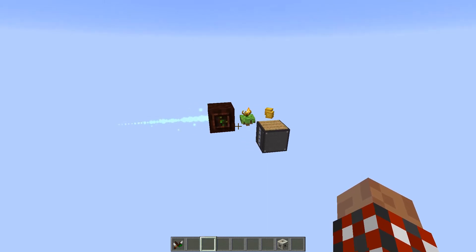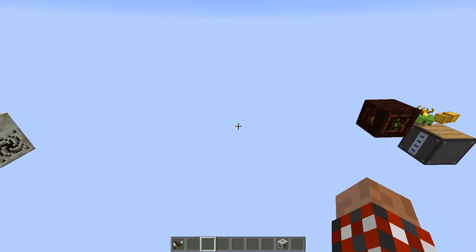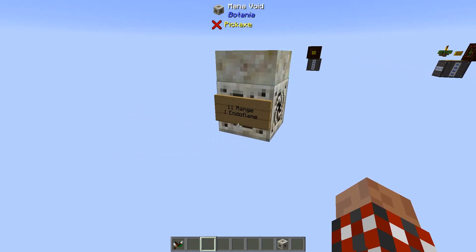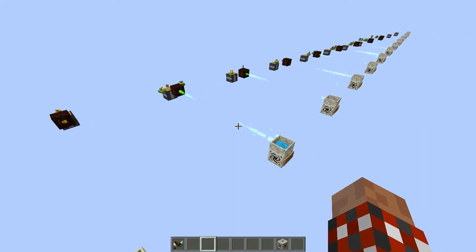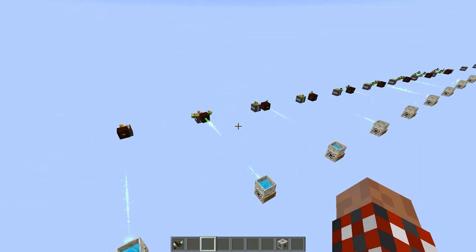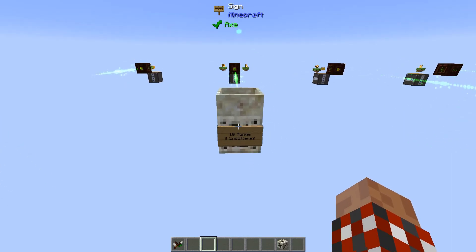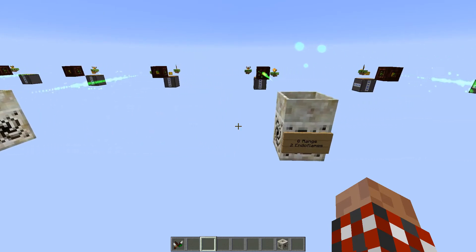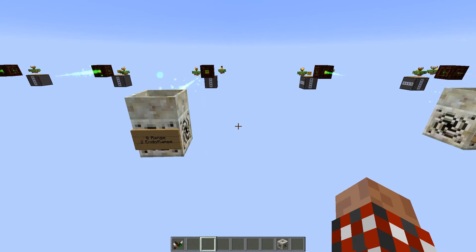Now if I have two endoflames this won't be able to keep up because of the distance. If we come over here and take a look, at a range of 11 I can support one endoflame without it backing up. At range of 10 you can now support two endoflames, same as range of nine you can do two, and when you come to range eight you can also support two without backing up.